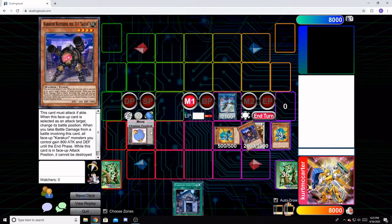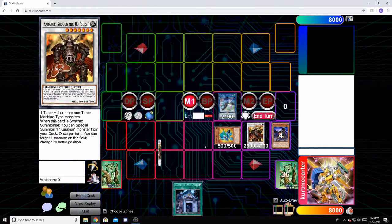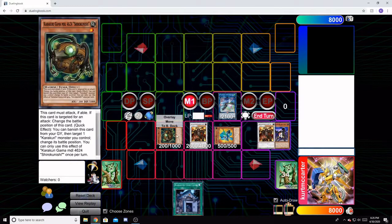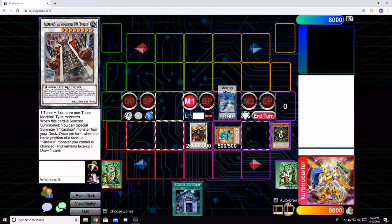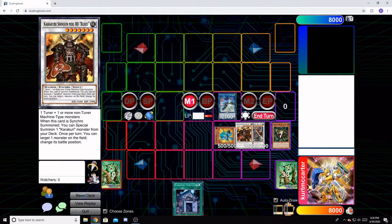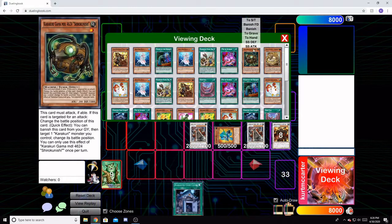Sizen and our last token are going to bring out our second Bray. That Bray's effect activates and gets us Gamma number one. We're going to synchro those for a Bray-Do. Bray-Do's effect activates and we get yet another Gamma.